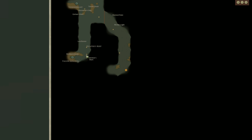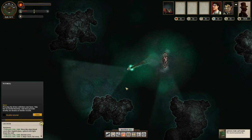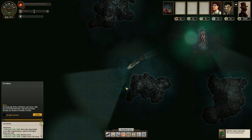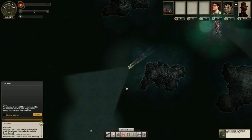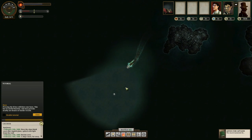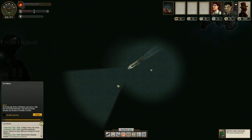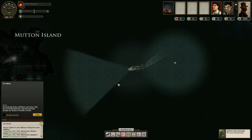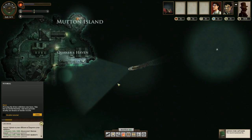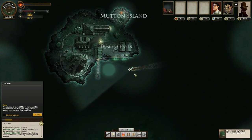How close are we to London? Pretty close. I want to explore around those waters — that's apparently where the quest is telling me to go. We have discovered Mutton Island! I want to go to Mutton Island, it sounds delicious. I like mutton — most people ignore it because it's a bit tougher than lamb, but if you stew mutton it's absolutely delicious; it's got a real rich flavor.